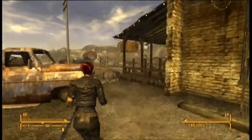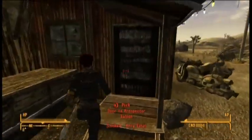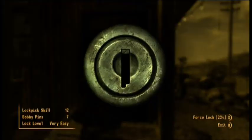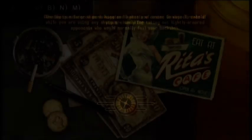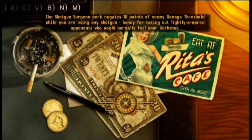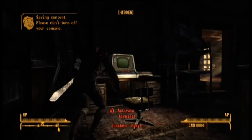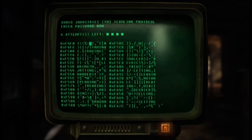Coming back around this way, I'm going to come in through this door here — another locked door. But by the magic of stealth, I'm going to crouch down and become invisible. That is sneaky sneaky. Sneaking, sneaking — okay, now I can stop sneaking.